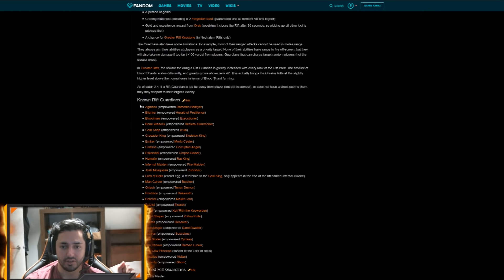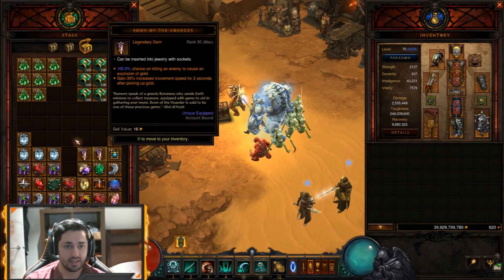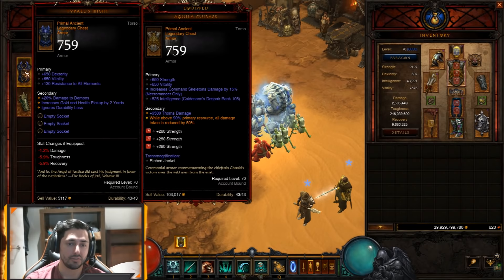About 85 to 90% of the bosses are demons. That means these bosses can be further damaged by an item like Tyrell's Might. If you feel like you're tanky enough and can get rid of Aquila, you can utilize one of these two items: Heart of Iron or Tyrell's Might.